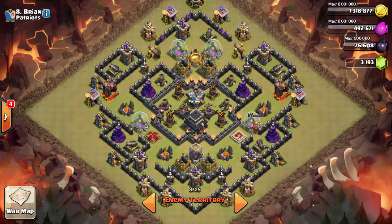Let's look at the potential double giant bomb locations, because the point of cleaning up these outer buildings is to eliminate the pathing that your hogs are going to take when they enter the base. The last thing you want is to leave up a building that draws them toward double giant bombs — that will stop your raid very quickly. Behind the cannon and the archer tower here, these spots are my prime locations for double giant bombs on this base.